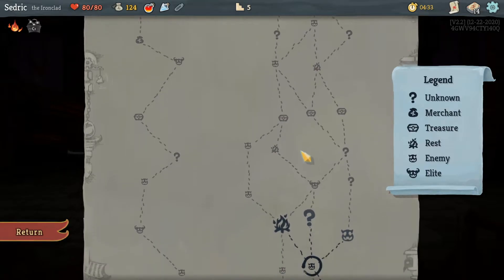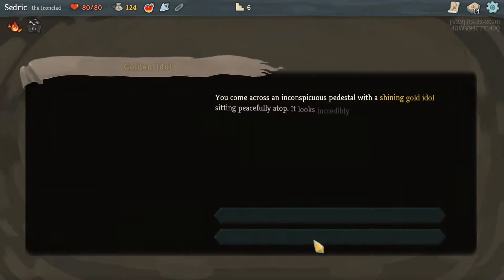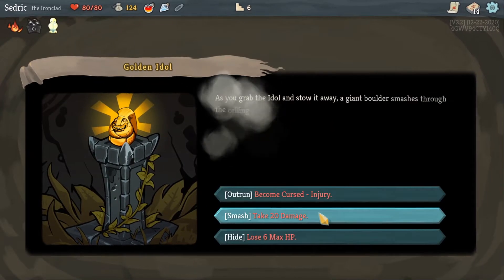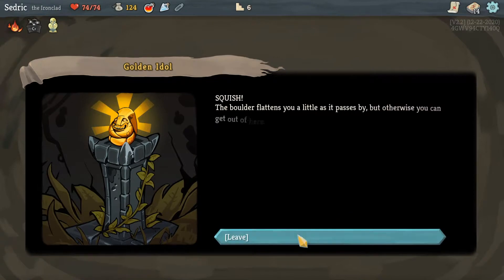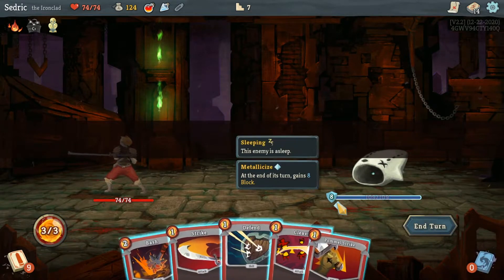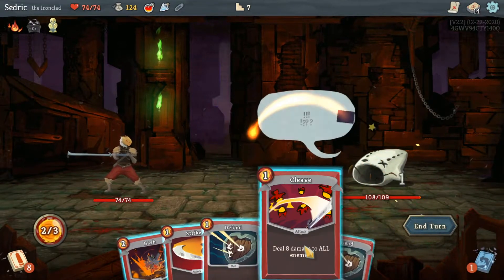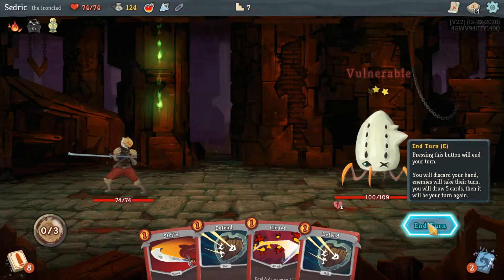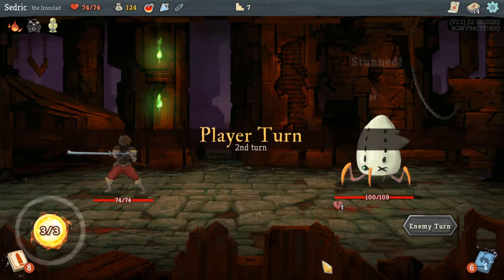I'm at full health so the best thing is to go to the elite because there's a fire along the way. We got the Gold Idol. This is an interesting boss — it's asleep. We gotta deal enough damage. Applying two vulnerable — it was stunned, which is good.